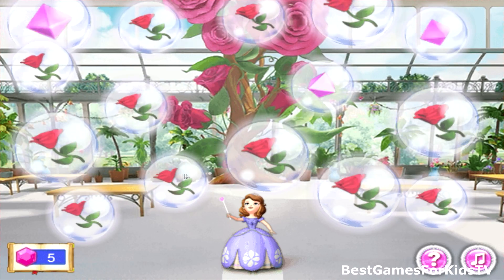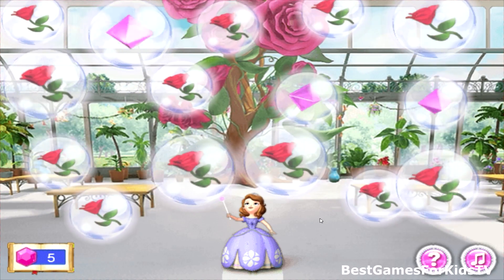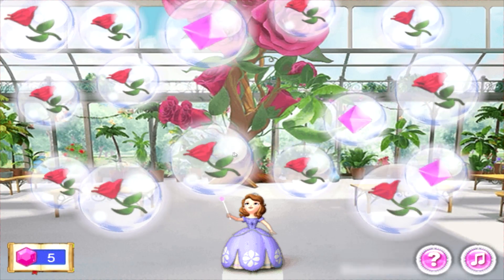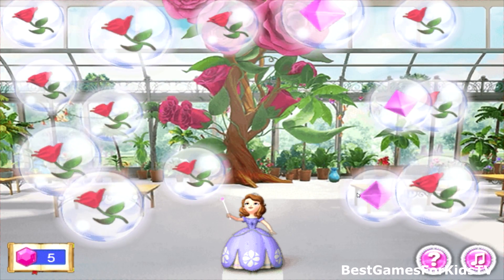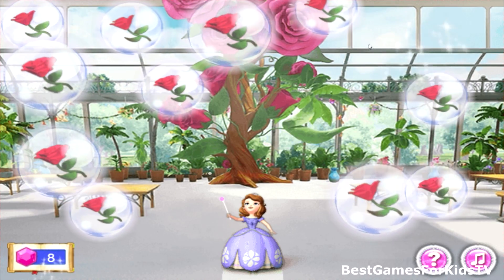It doesn't look like Miss Nettle is in the greenhouse. You'd better help Sophia pop all the bubbles before looking somewhere else. Touch a bubble to cast a spell in that direction. The spell will pop the first bubble it touches. Remember, before you can move on, you'll need to pop all the bubbles here.